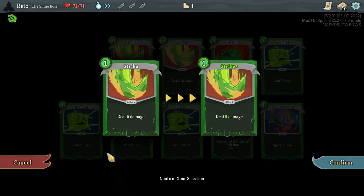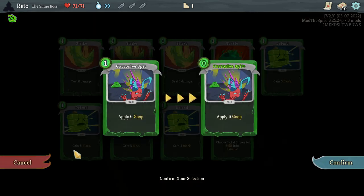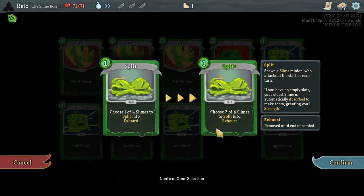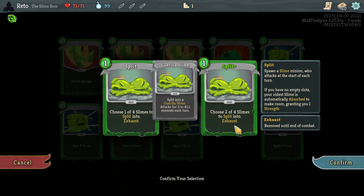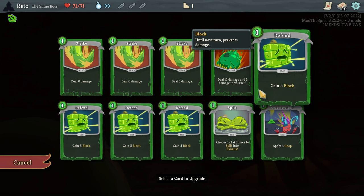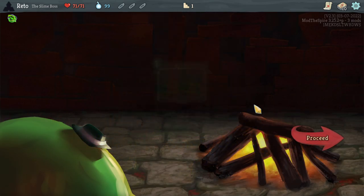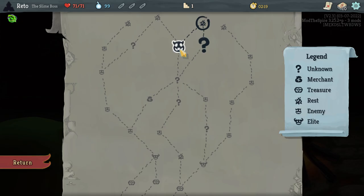Smith will upgrade something. Do we want to upgrade a Strike? We want to apply... oh, that makes that cost 0 for us. Could make it so: Choose 2 of 4 slimes to split into. Very curious. I'll upgrade that, because it seems like the big, key, interesting thing we have starting off here.